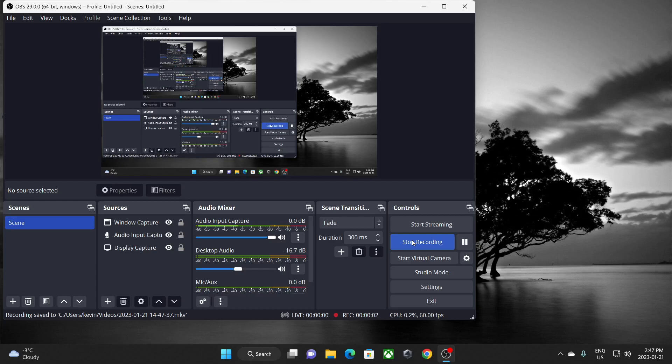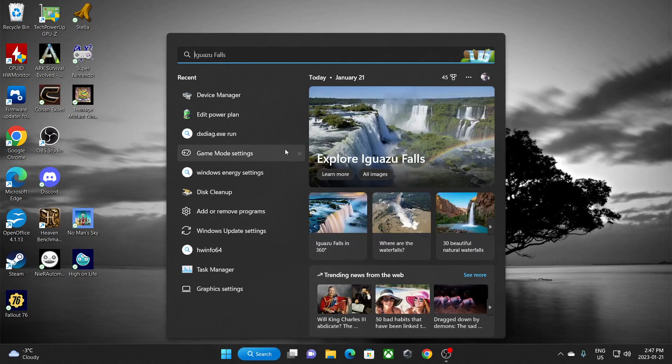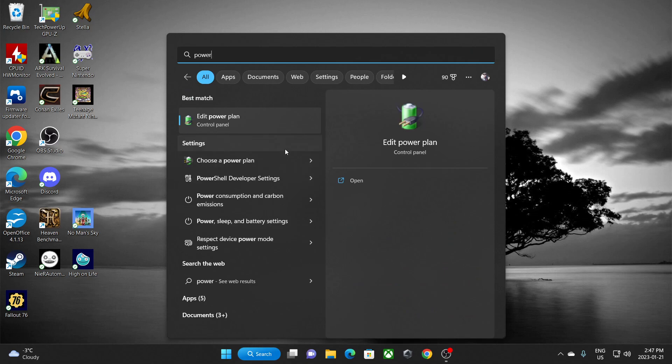G'day YouTube. Do you have a Ryzen AMD CPU and you're getting stuttering during certain games? Well if so, this video is for you. The first thing you're going to want to do is go to search and type in 'power' and then go to 'Edit Power Plan'.